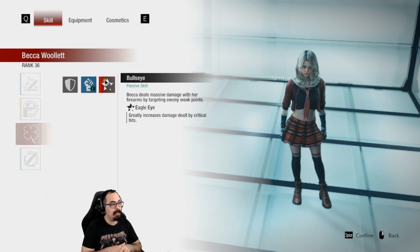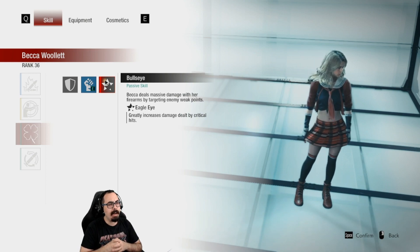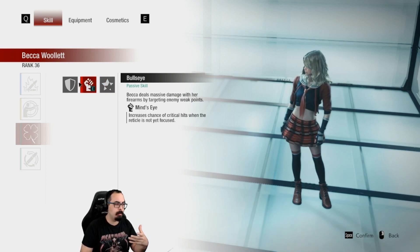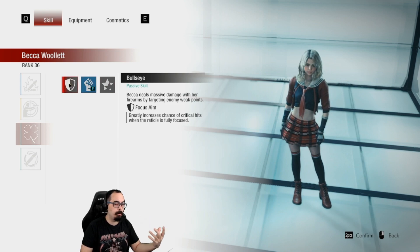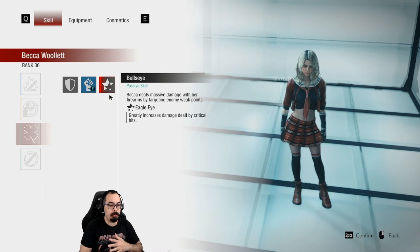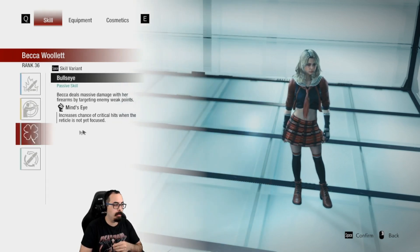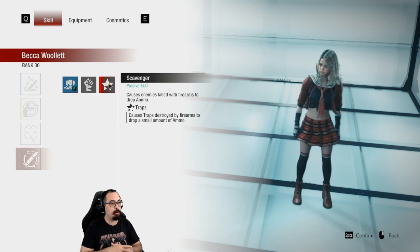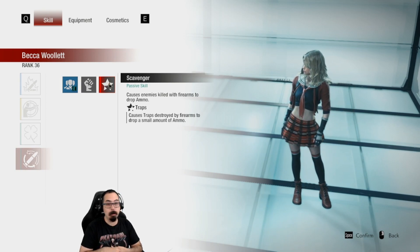For Bullseye, she has Eagle Eye — greatly increases damage dealt by critical hits. Not a bad idea for a hybrid build if you're not sure whether you'll be doing reticle-focused or non-reticle play; you can just increase overall critical damage and chance through equipment. Finally, Traps causes traps destroyed by firearms to drop a small amount of ammo — great if you're having a bad day with zombie count.